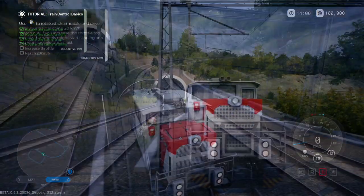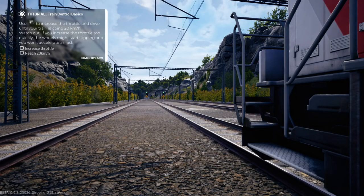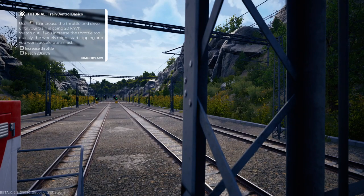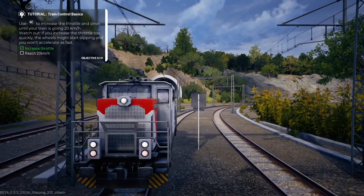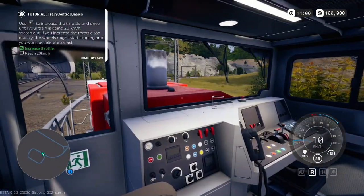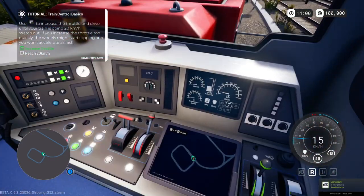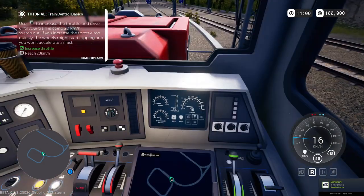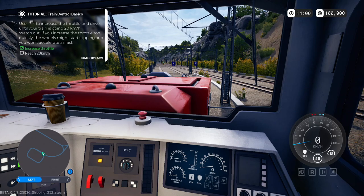Oh, how tiny it is — these are cool cameras. Starting the tutorial: train control basics — use the right trigger to increase the throttle and drive until you're going 20k. Watch out: if you increase the throttle too quickly, your wheels might start slipping. Wait — we're going backwards! No, hold on, we're going backwards! Why am I in reverse? We need an emergency brake!